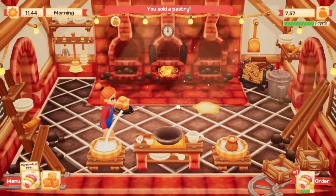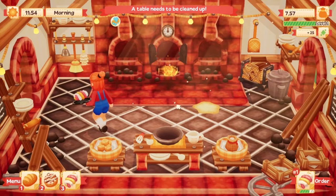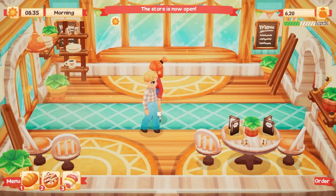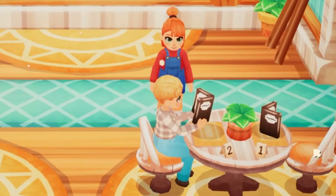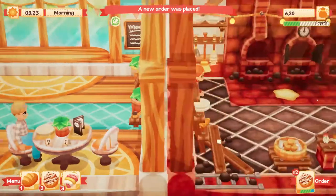The bakery is divided into three different sections that have their own specific activities. The front is of course where customers arrive. They can just grab something that's already done if you have it on display and leave, or they can sit down to order. After you patiently wait for the customer to make up their mind and order already, you can head into the kitchen to prepare their order.